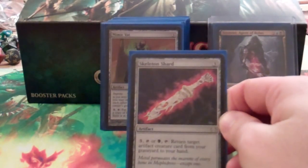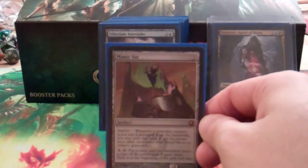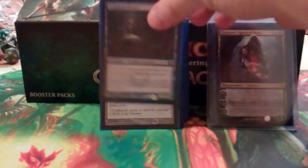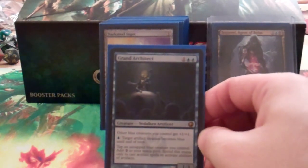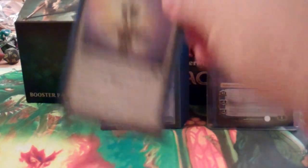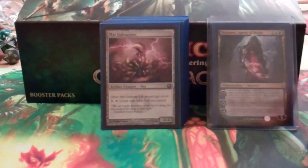Skeleton Shard lets me get artifact creatures from my graveyard to my hand. Mimic Vat is really great for copying anything that comes into play. There's another sac outlet for artifacts that lets you draw a card — that's actually been really great for me. Grand Architect is the other guy I was talking about with Pili-Pala for infinite mana — you just end up tapping Pili-Pala to untap himself. Darksteel Ingot is a great mana piece that can also double as an indestructible creature if you use Tezzeret's ability on it.